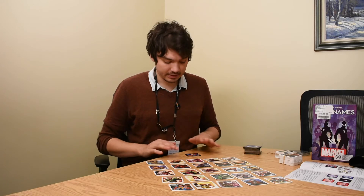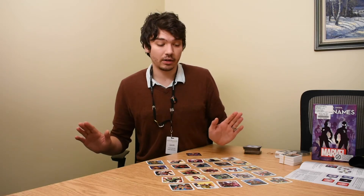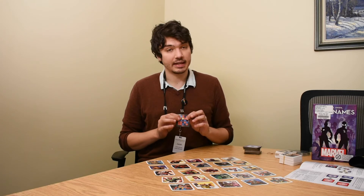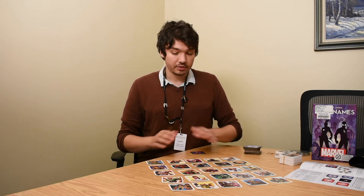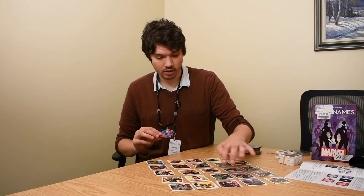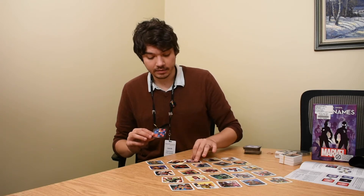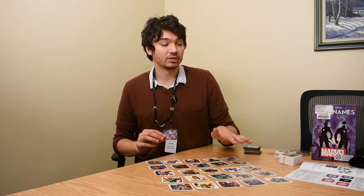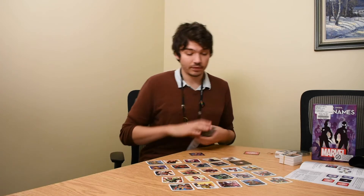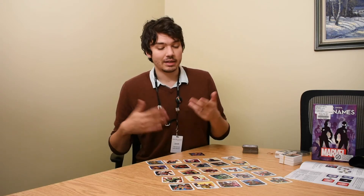If any team accidentally guesses the assassin card — which in this case is going to be the Black Panther card — they automatically lose. So you need to be able to guess around this to only find your pieces and not accidentally guess the assassin or the enemy team's pieces. There are also some blank neutral cards — in this case Star-Lord, the Hulk, Spider-Man, Daredevil, Drax, Luke Cage. Those are neutral cards; they belong to neither the Shield team nor the Hydra team. If somebody guesses those, they get covered up by a neutral card token, no team gets points, and whatever team guessed them ends their turn. It's not quite as bad as guessing an enemy teammate's card, but it doesn't really do you any favors.